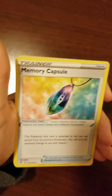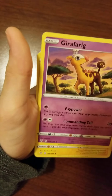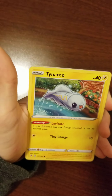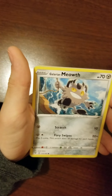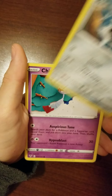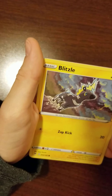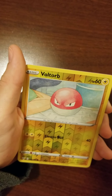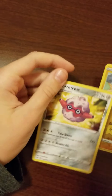I kind of spoiled it a little. Water Energy, Memory Capsule, Girafarig, Fering, Electrike, Tynamo, Milcery, Galarian Meowth, Chimchar, Chimchar, Chimecho, Blitzle, reversal Voltorb, and our rare is Arara's Fortress.